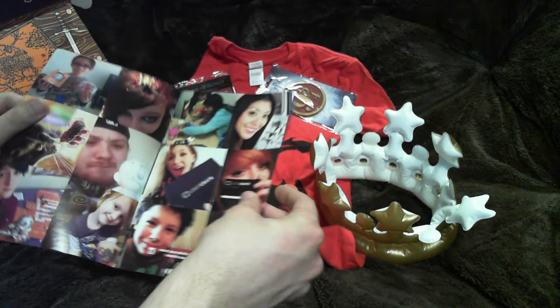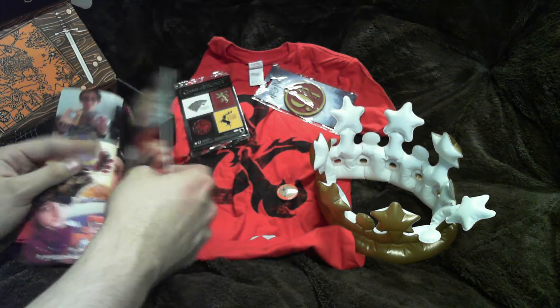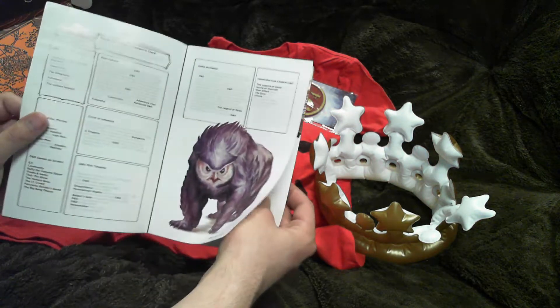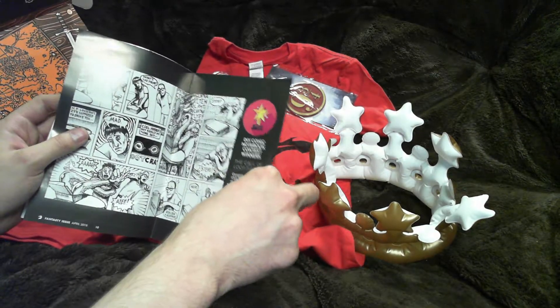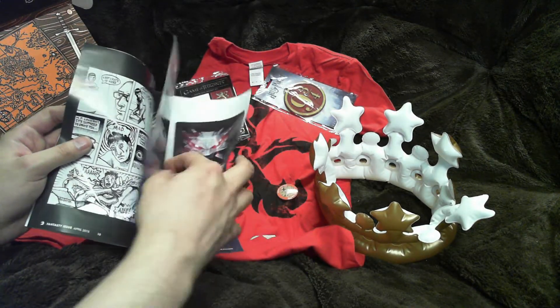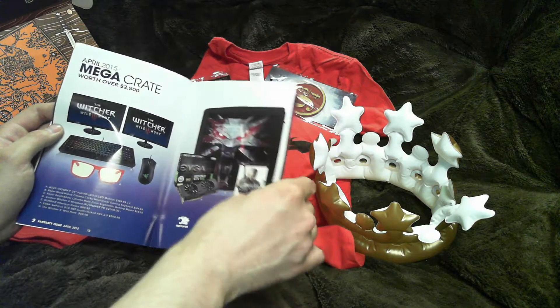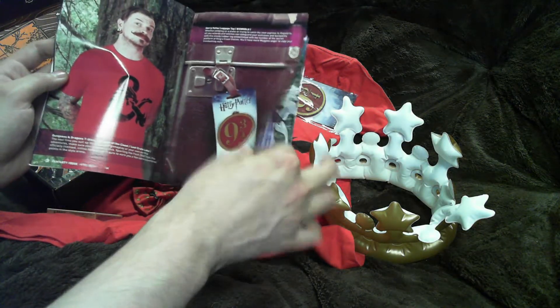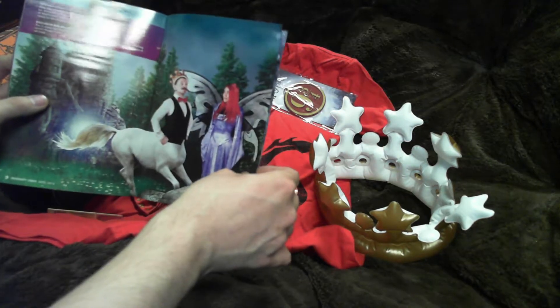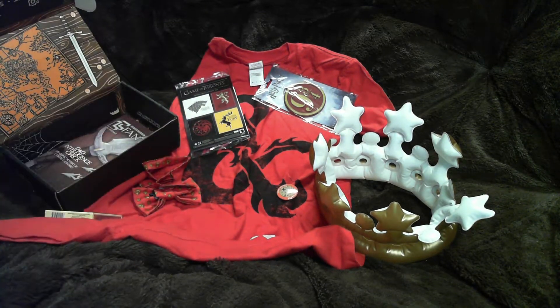But yeah, this month's — April's Loot Crate — is the fantasy theme. You get your typical reading material if you want. The Mega Crate prize was a GTX 980, which is pretty good. To recap: it's a Dungeons and Dragons t-shirt, the blow-up crown, the magnet set, the cards, the bag tag. And I think the box folds in so you can make, like, a table with a map on it.